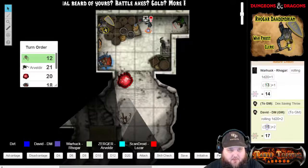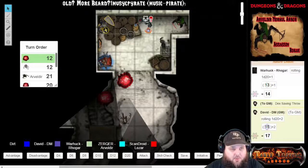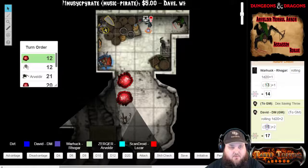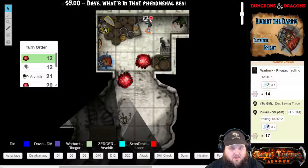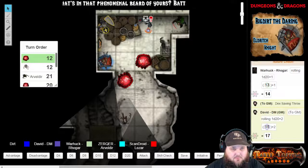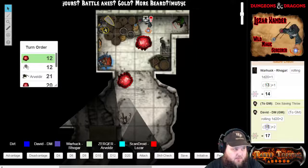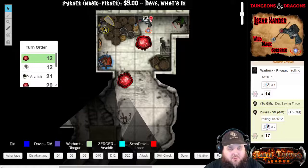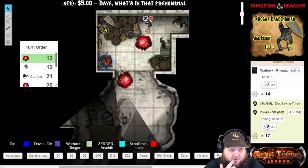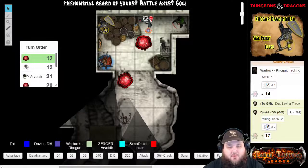Up out of the pit comes another one of these red creatures — one of these red, ooey, gooey, sticky blobs. I obviously tell my companions what these are. So I've made my max movement, and the ball bearings kind of helped him out a little bit — coasted him along. Thanks for that.